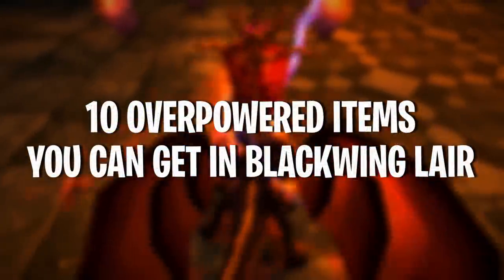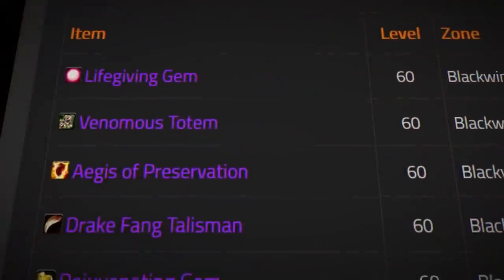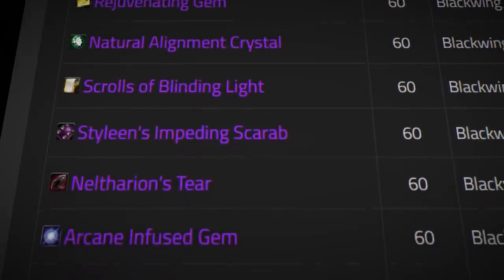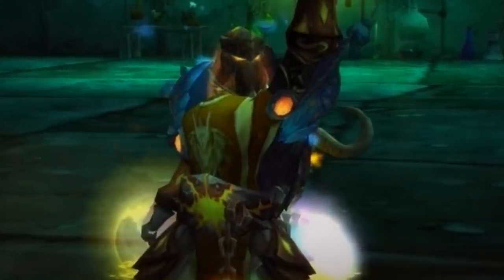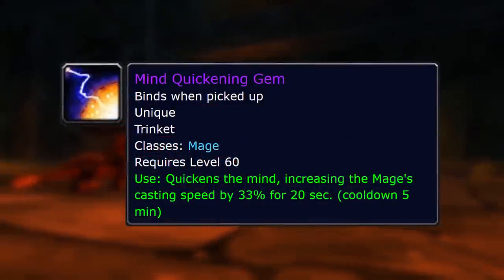So with that being said, here are 10 overpowered items that you can get in Blackwing Lair. Starting off at number 10 is the Mind Quickening Gem. In Blackwing Lair there are a bunch of really overpowered trinkets that are class specific — each class can get a trinket with a very unique effect. These class-specific trinkets vary a lot in power, and perhaps one of the most powerful is the Mind Quickening Gem.